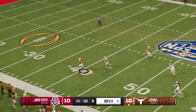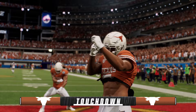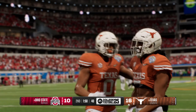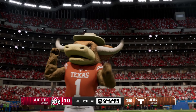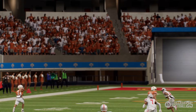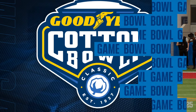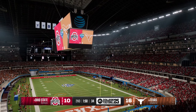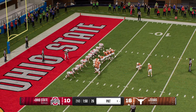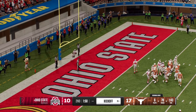Looking to throw again — they heave it deep downfield. The deep ball is caught for a huge gain! Touchdown, Longhorns! Made the defense look slow that time. Just give this guy the ball and let him do the rest. The quarterback does a nice job putting the ball in the receiver's hands, and then he uses his legs to run after the catch for the touchdown. PAT is good — so they're in front now, 17-10.